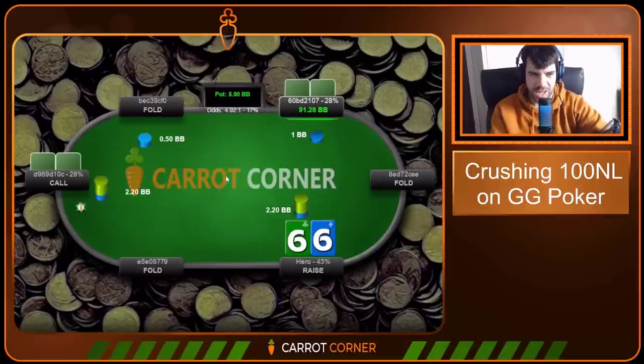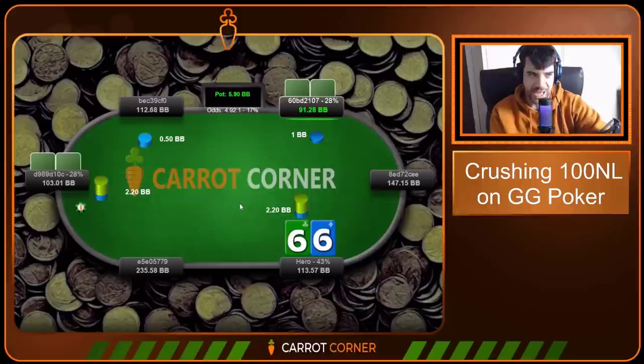Sixes — go ahead and open. King-Eight by the way is not a bluff on that river — a little bit too far up, bad blockers. Villain has to be careful. People aren't careful. Ergo calling is good.